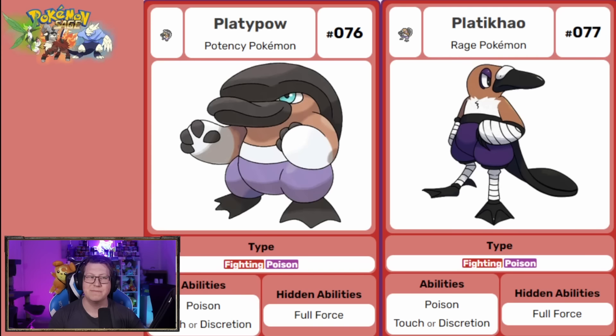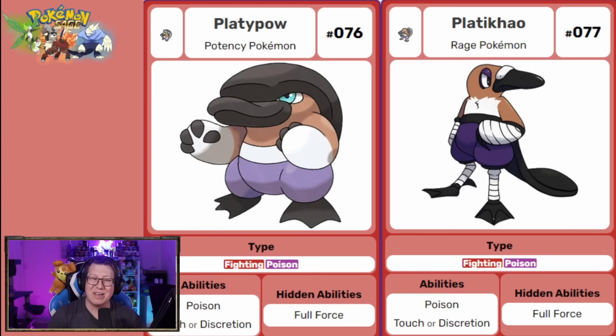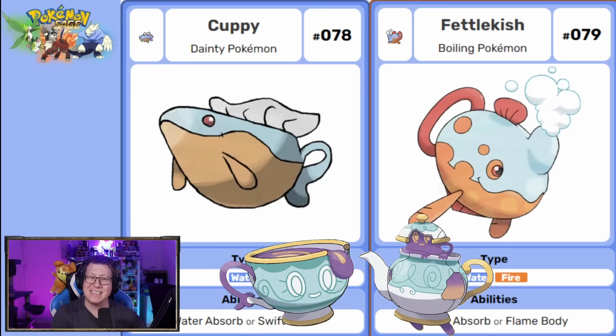Our first Aussie reference: this is Platypus, a fighting and poison type Pokemon, because the male Platypus actually has a poison barb — hence the poison type. It then evolves into Platycow, which has clearly been in a lot of fights and is all bandaged up. Next is Cuppy, which evolves into Fettelkish — starts as a water type, then becomes a water and fire type. This reminds me a lot of the Sinister line: a Teacup that evolves into a Kettle.